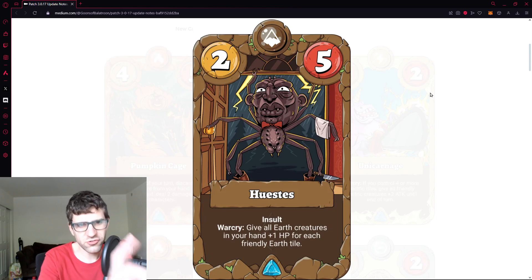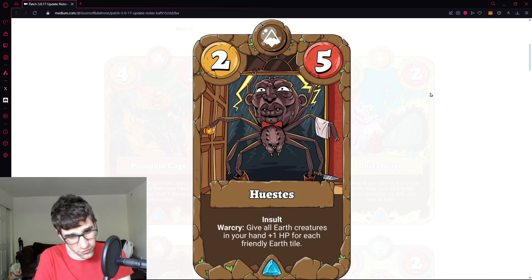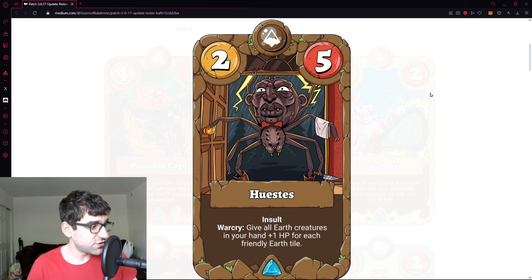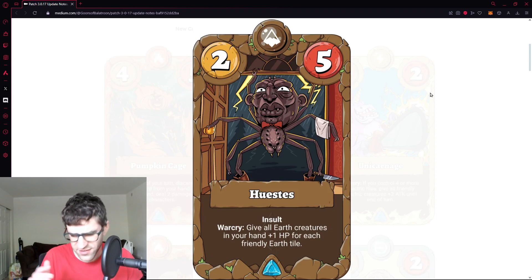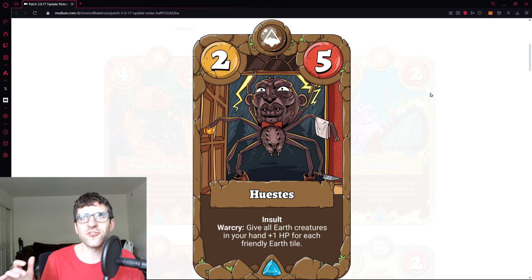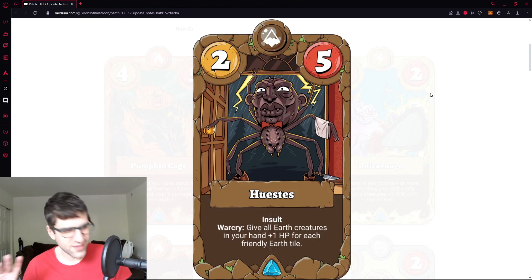Next up, Huestas — earth creature, two attack, five health, insult. War cry: give all earth creatures in your hand plus one HP for each friendly earth tile. Earth is the biggest value deck in the game — you're going to have a lot of creatures on the board and cards in your hand, so Huestas can give that buff to cards in hand. If you have four or five earth tiles or more, this could be a massive buff.